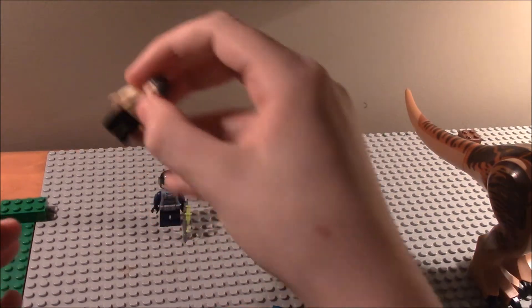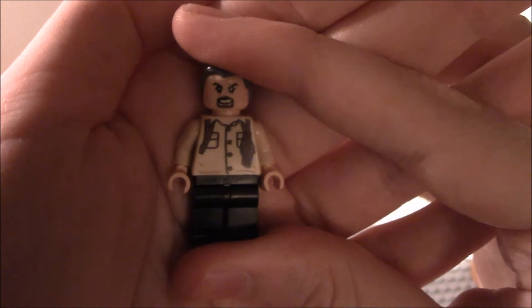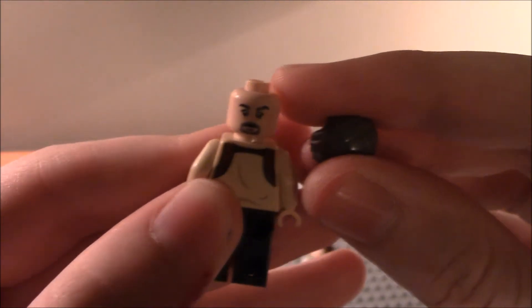Next up is Hoskins. You can see his torso detailing, no leg detailing, facial detailing, cool hair, double-sided face, and back torso detail. That is the Hoskins minifigure.